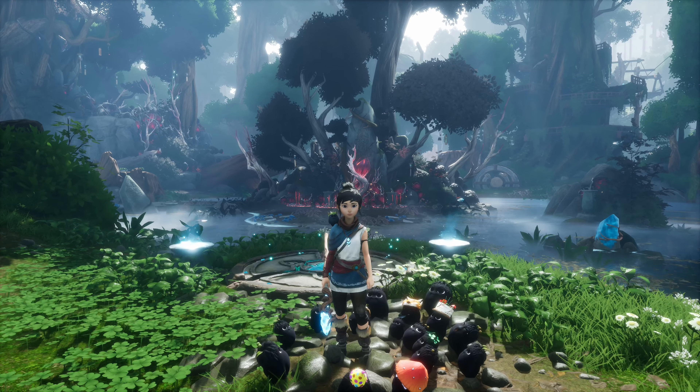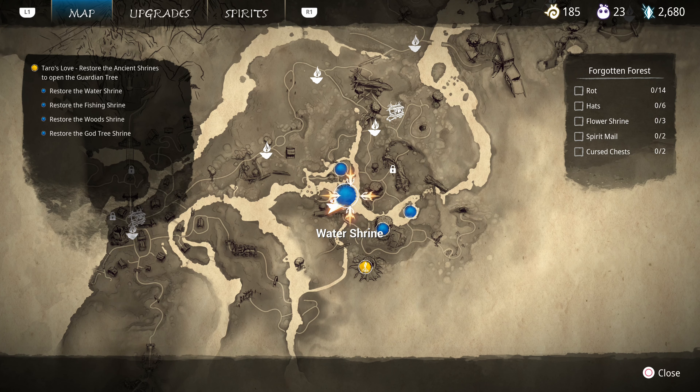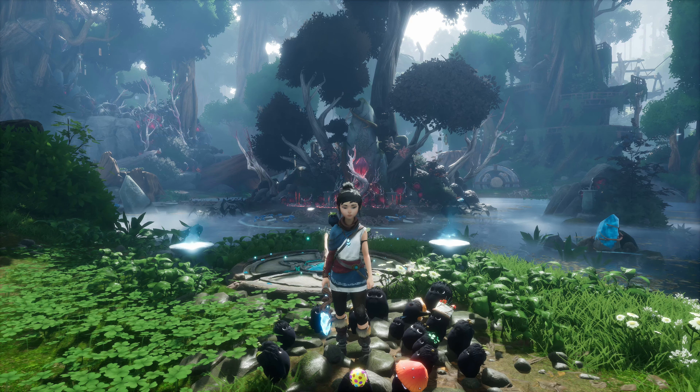Hey everyone, here's how to solve the water shrine puzzle in Kena: Bridge of Spirits. Here's the shrine location on the map, which you'll eventually get to normally just by following your quest line.